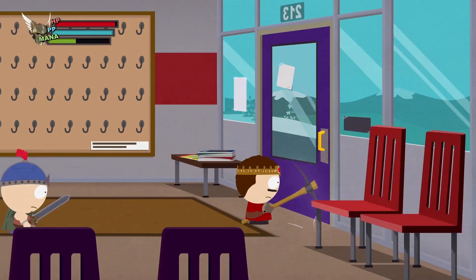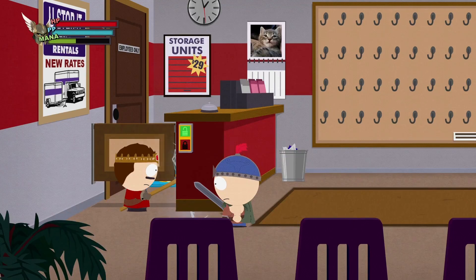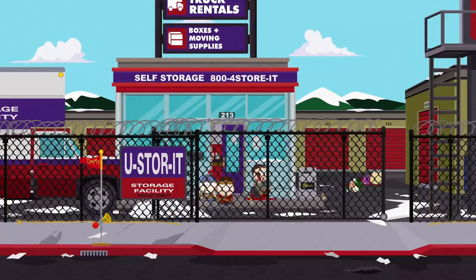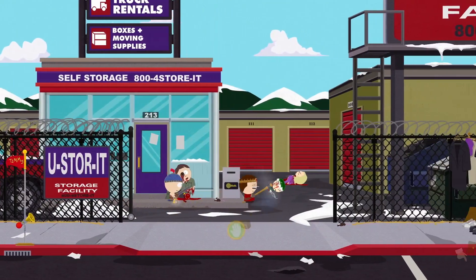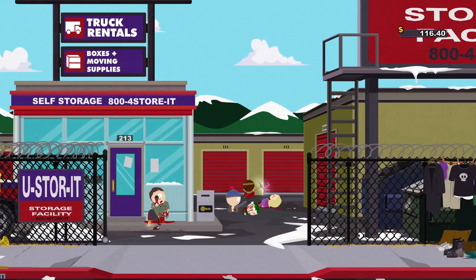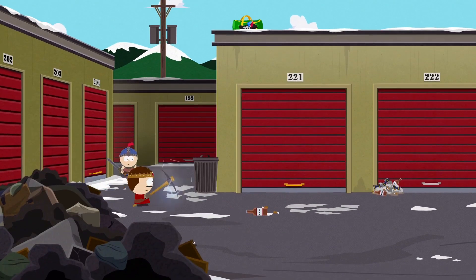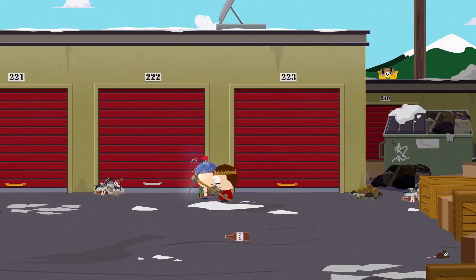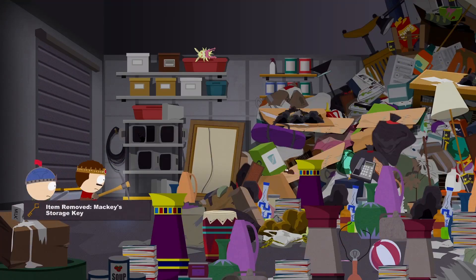Turn that on because I can't get through here. So we just have to find Mackey's storage unit key — which one is which? Al Gore... Mackey. So that's where it is. Oh, the Chaos Layer key — I'll go there after this.